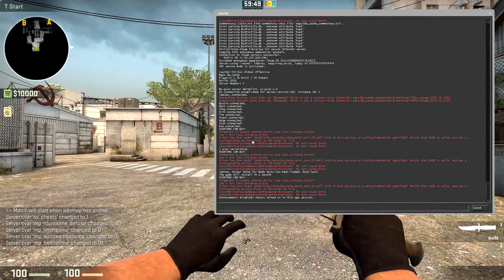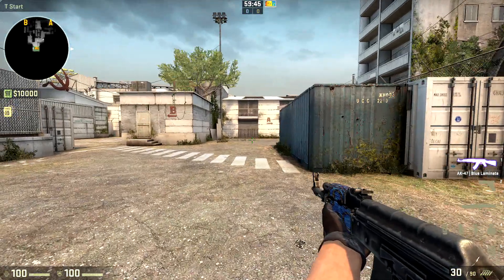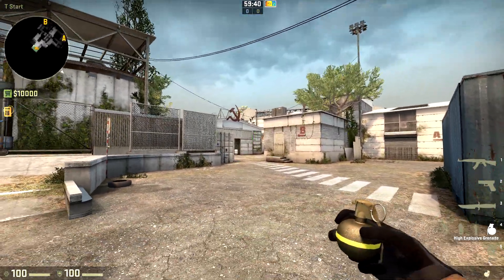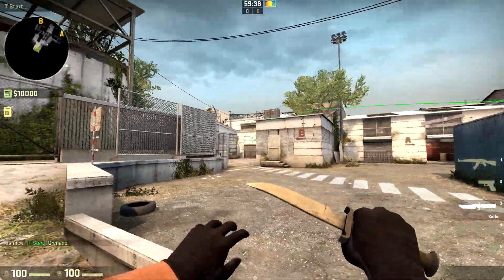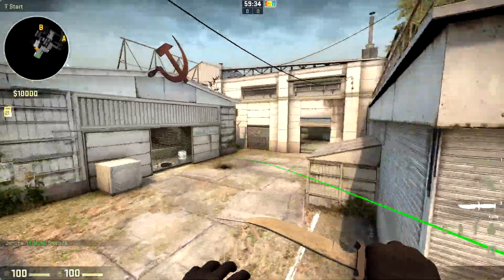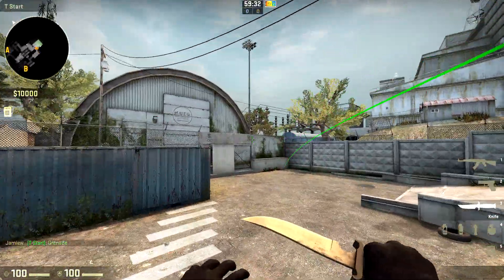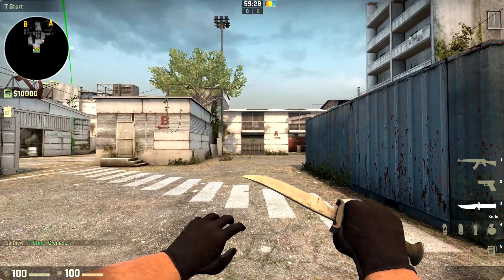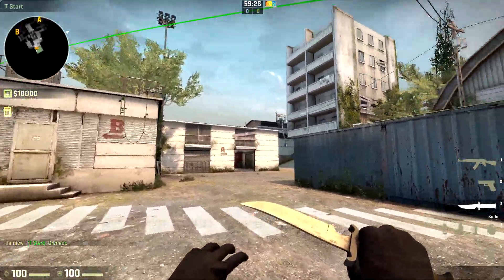The next thing you're going to do is open the console again and type 'guns'. This bind comes from the autoexec and it's going to give you an AK and all the nades that you need. You can see the nade trails are now on so you can see where they go. You can also use noclip to just fly around - you just tap the key to toggle it on and off.